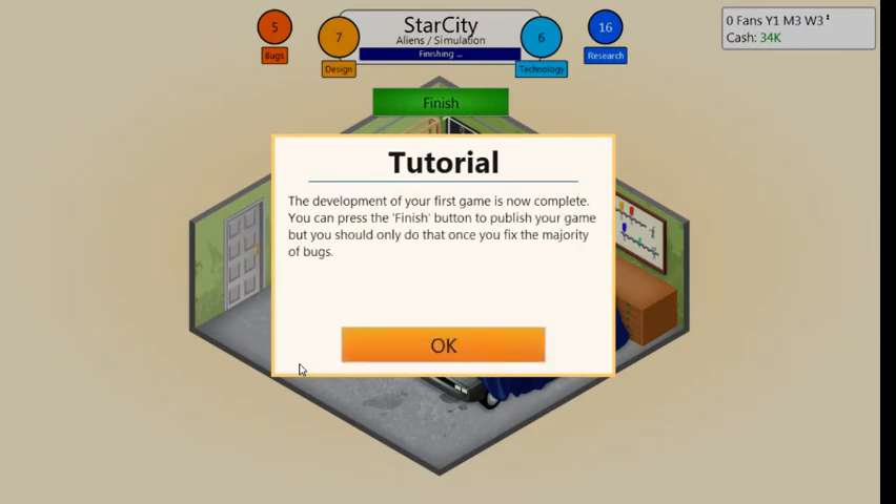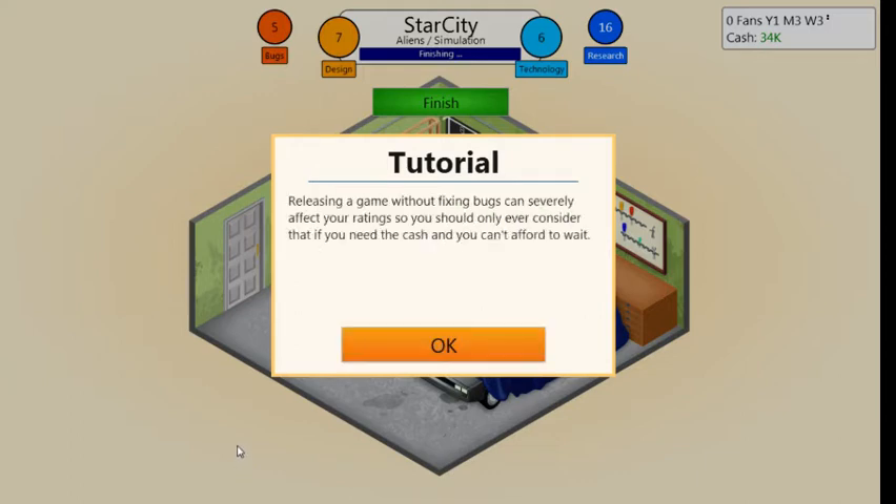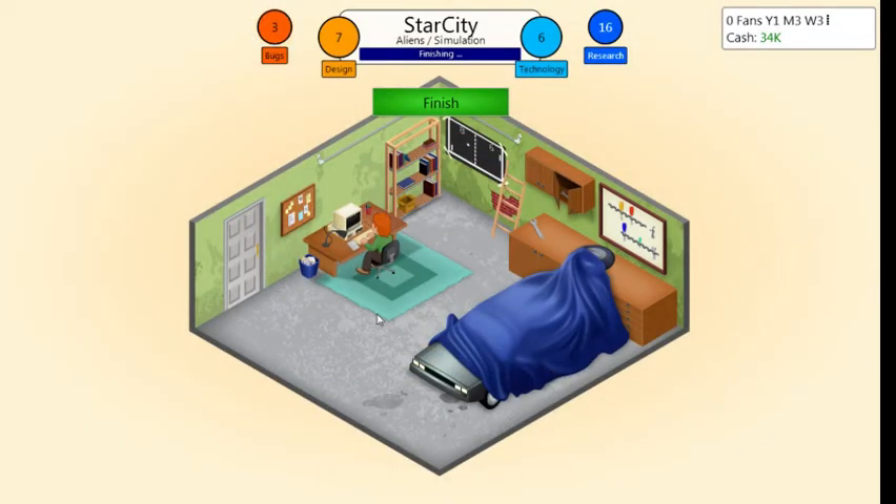Your first game is now complete — press the finish button to publish your game, but you should only do that once you fix the majority of bugs. We got five bugs — we don't want to publish yet. Releasing a game without fixing bugs can severely affect your ratings, so only consider that if you need cash and can't afford to wait. Or if you're releasing an alpha and sucking money out of people — seems to be the common issue these days. Three, two, one — zero bugs. Let's finish.